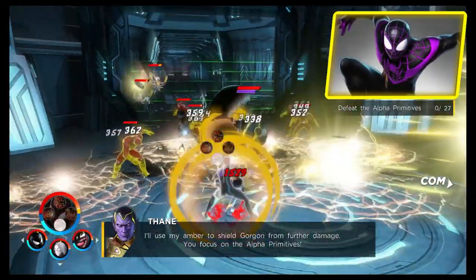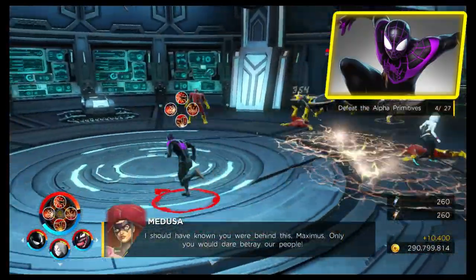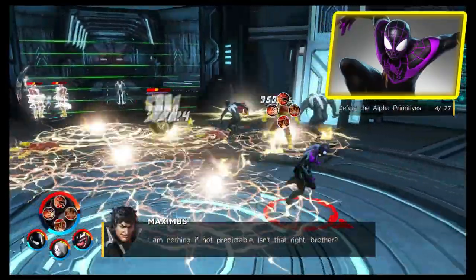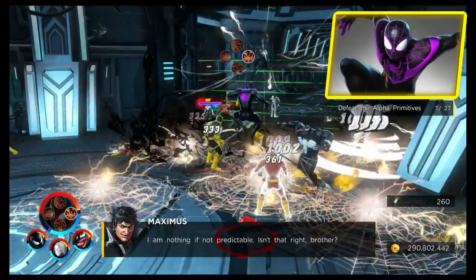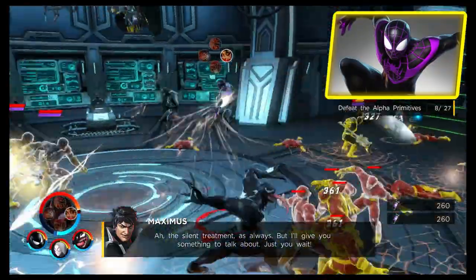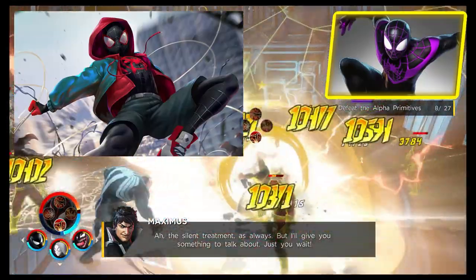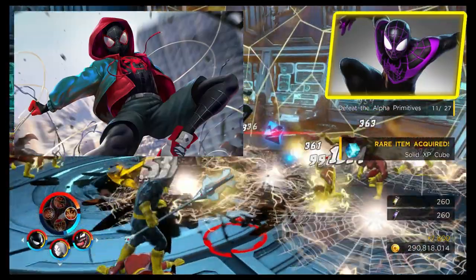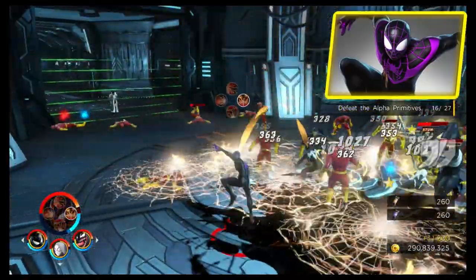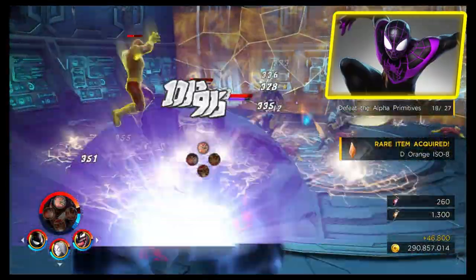The alternative costume is currently just a simple recoloring — it changes the red to a purple color. I'm not sure if this ties in with any comic books as I'm not too well-read on Miles Morales. Since we only have the one alternative costume I'll speculate on future ones: the suit from the Into the Spider-Verse animation is on screen now, and I think it's different enough to warrant being an alternative costume — it's the one I'd personally like to see. Let me know in the comments what costume you'd like to see for him.